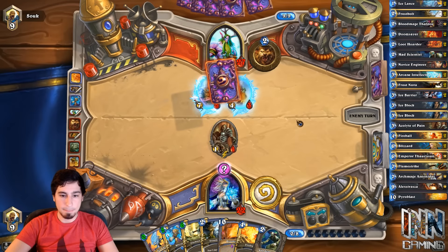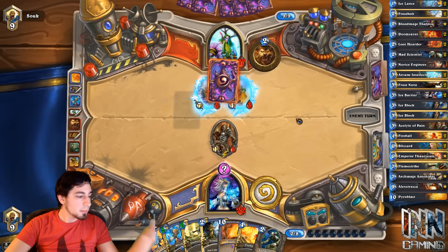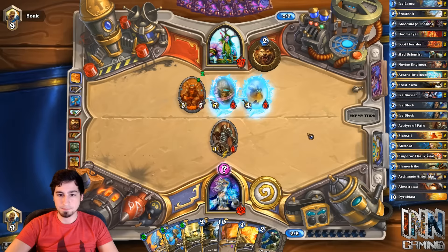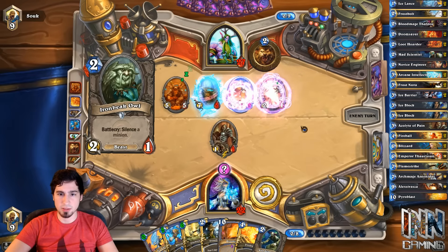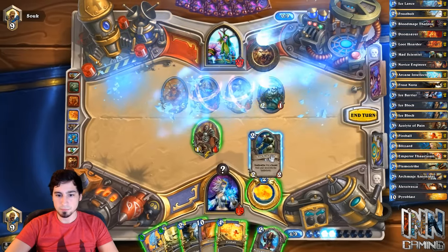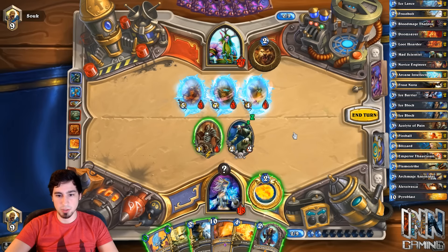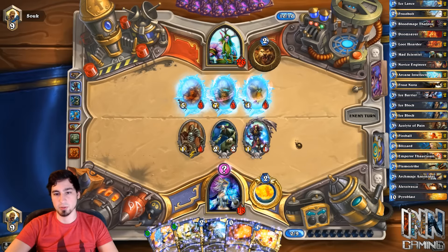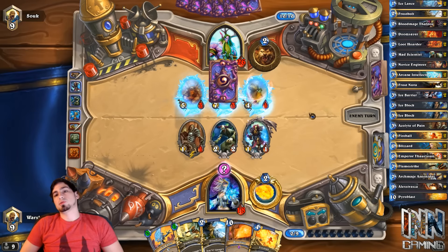If we draw Alexstrasza, we win. Or Archmage. In this matchup I would actually use Archmage to hit into the Eerie Statue or the Ancient Watcher. He's gonna choose to draw. Why would he unsilence that card? Oh yeah, because he could attack with it anyway — that makes sense. Blizzard again? We could Mad Scientist. And Bloodmage. Let's Mad Scientist and Bloodmage. Next turn we can go ahead and Flamestrike anyway. It's fine — if he wants to use his passive to take the one extra damage, that's perfectly okay. He has not used the other Swipe yet.